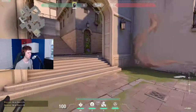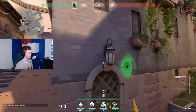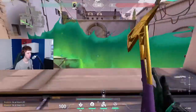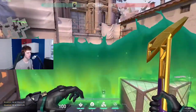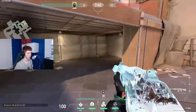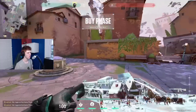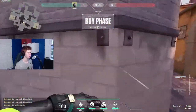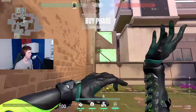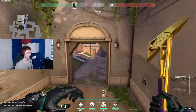I usually use my wall for retake on A. There are a few different walls you can do for retake. One I like is on top of the double box - that gets enough height where you can sneak on site, isolate your angles, drop down, and take the duel. That one's really good for retake. Or if you're in mid, you can wall off main like this.